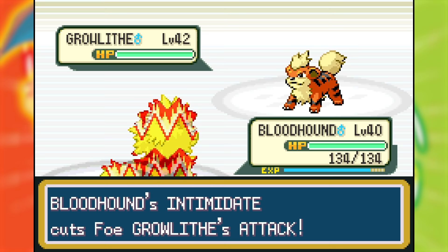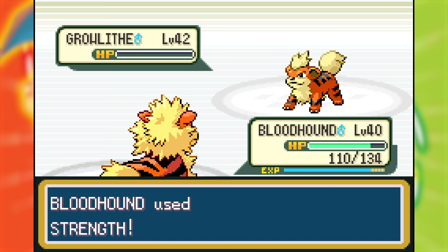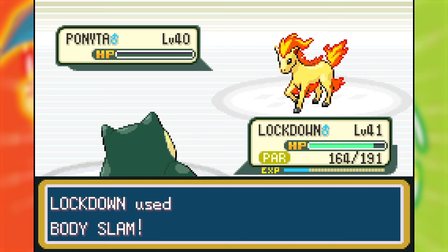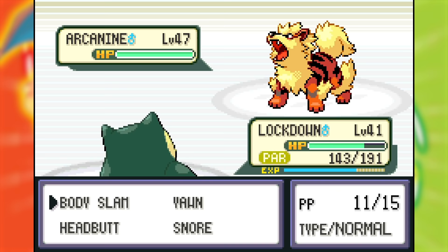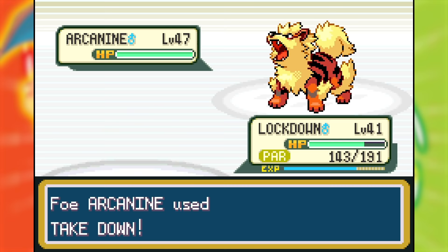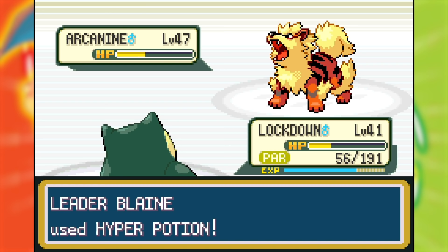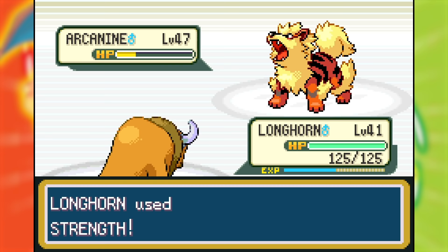I led with Bloodhound to resist incoming Fire moves — it was once again up against its pre-evolution, but despite Blaine's Growlithe being higher level, my dog won out. Next was Ponyta, which I brought in Lockdown for due to its Thick Fat. Lockdown got paralyzed but hit through and OHKOd Ponyta, then attacked through Paralysis again to defeat Rapidash. Finally was the level 47 Arcanine, and Paralysis started causing problems, keeping me from moving two turns in a row. I answered with my own Paralysis from Body Slam, which he healed away. Lockdown kept at it until Arcanine took it down, then Longhorn came in, survived a Fire Blast, and ended it.